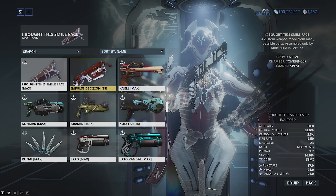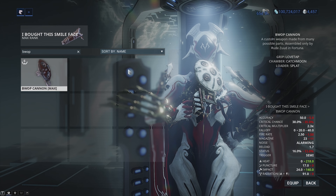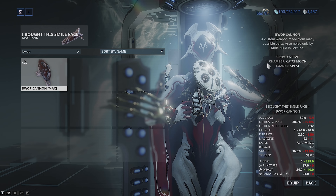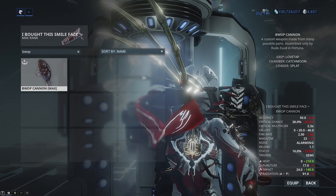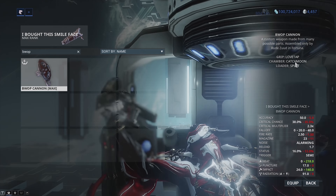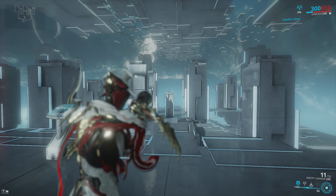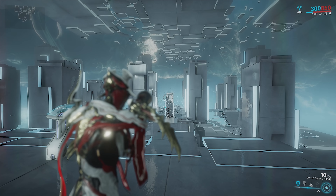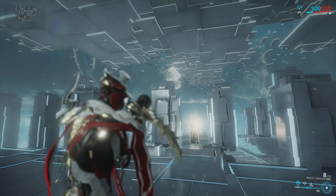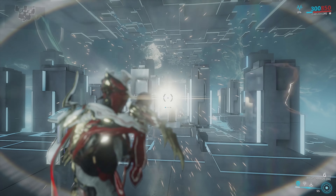Moving on, we have my other kit gun — the WAP Cannon. This is made up of the love tap grip, the catchment chamber, and then the splat looter. More or less the same parts, we just change up the chamber, and what that does is change the firing mode. Instead of being a little ball of plasma, it's now more like an arc of plasma — like a Plasmor shot. You can see the bigger waves of plasma; it's actually heat damage that comes out of this thing.